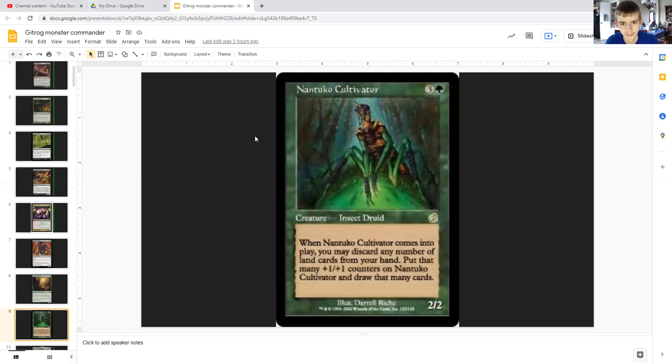Nantuko Cultivator costs three generic and a green — it's an insect druid. When it comes into play you may discard any number of land cards from your hand, and it gets +1/+1 for each card discarded. Due to Gitrog, you'll essentially be drawing double the cards you normally would with this effect, and this can also come in as a hefty blocker depending on how many lands you discard to it.